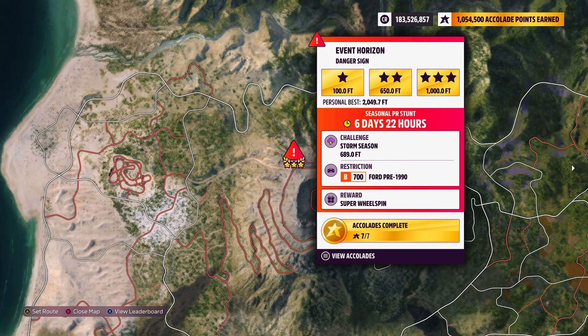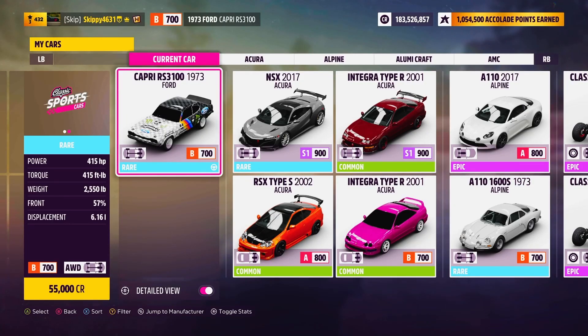Now the Event Horizon danger sign has a three-star objective of 1,000 feet. The Storm Season challenge is 689 feet - 300 feet less than the three-star objective. We're in the B700 Ford pre-1990 class.